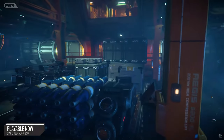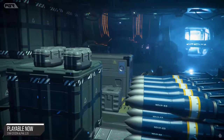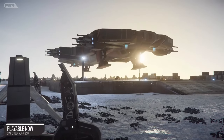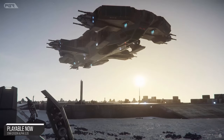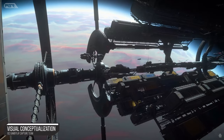They've also found rest stop clinics: one between Stanton and Magnus, another between Stanton and Pyro, and another between Stanton and Terra. So there are going to be rest stops we'll be able to stop by while jumping between star systems.